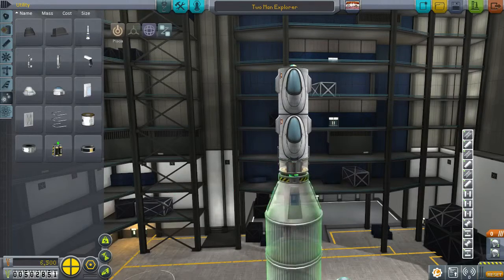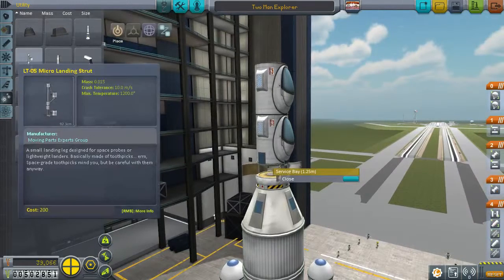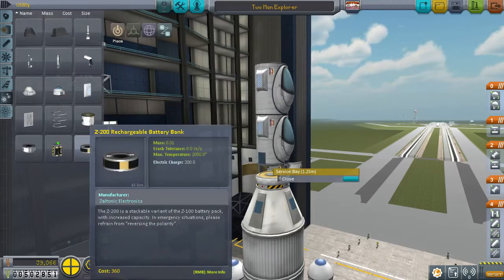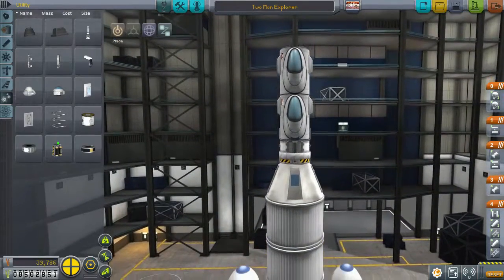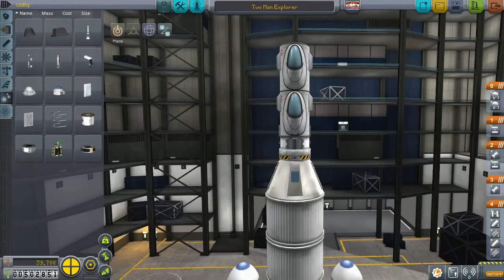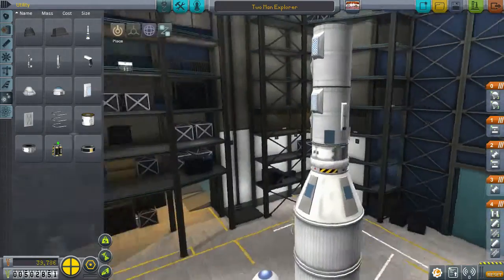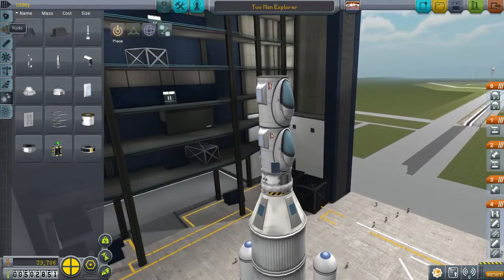We'll check our staging before we launch to make sure that this hasn't spoiled anything. Batteries are in utility — a couple of sets of them, pop a couple in. Protected by the utility bay. We need a probe core on this. Let's get those solar panels back on, see if we pop them on like that, get those ones off. Little probe body on the top.